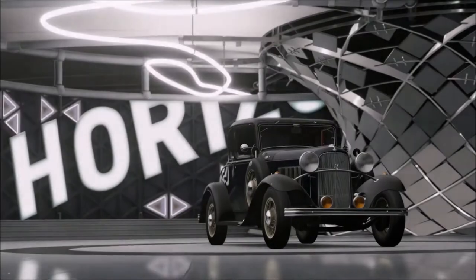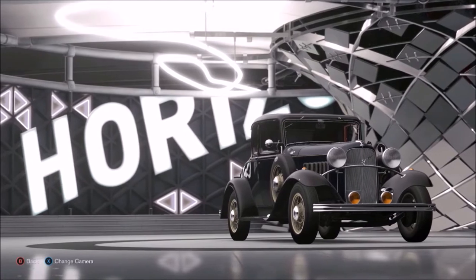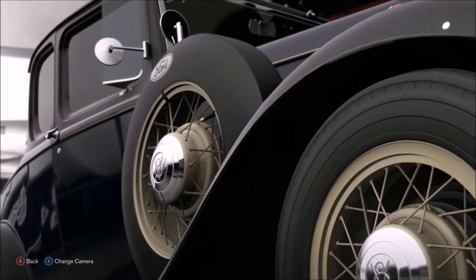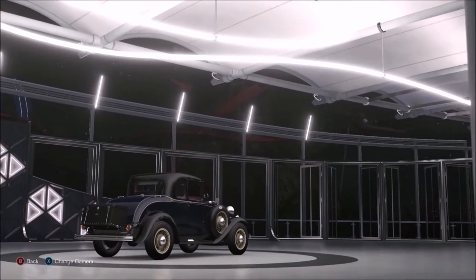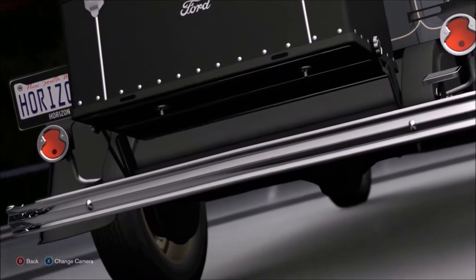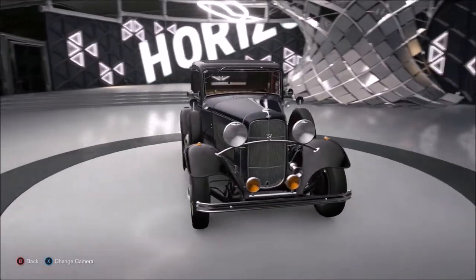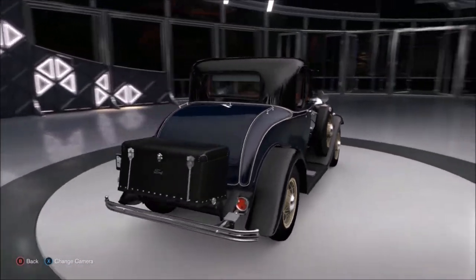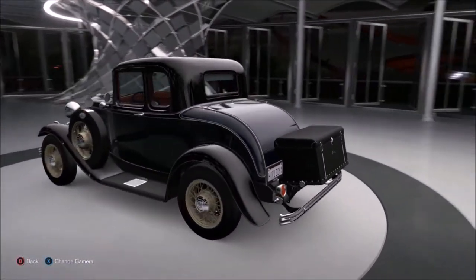Turns out it's the 5 Window Coupe, 1932. When this thing came out, a brand new one set you back a cool 500 bucks. Ever feel like maybe you were born in the wrong year? Maybe, okay — that's pretty cool. Wow, look at this car. That's some history right there, look at it. I think this is the oldest car in Forza Horizon 3, I can just tell you that.